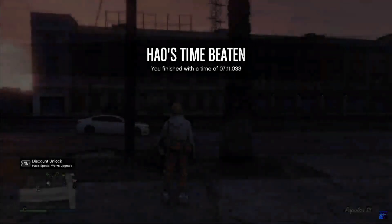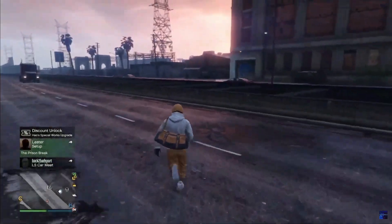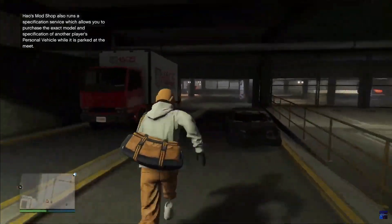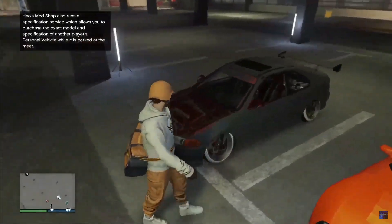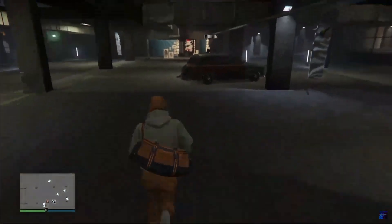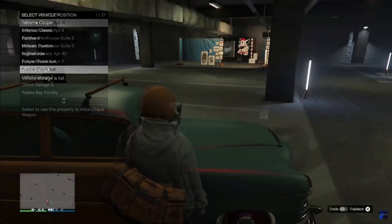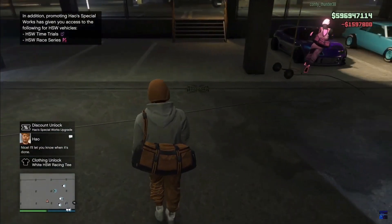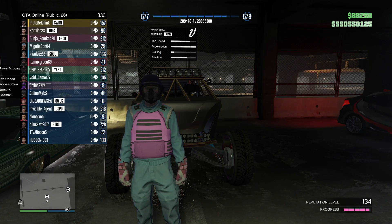Once you've beaten Hango's time, head on over inside the LS Car Meet where you'll finally be able to purchase one of your friends' vehicles. Walk up to any of your friends' vehicles and press square on the controller to purchase it. You're gonna see a black and yellow alert screen asking if you want to purchase the model and specifications of that player's vehicle. Hit yes and you've successfully bought your friend's vehicle — it's an exact copy, so your friend still keeps their vehicle and you'll have a copy as well.